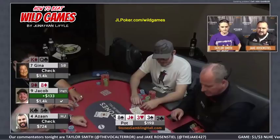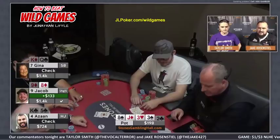He just checks it down, and Jacob wins the pot. I think Jacob played that hand great — that's exactly what I would have done. Again, Gina a little bit too splashy, and Azan a little bit too aggressive.